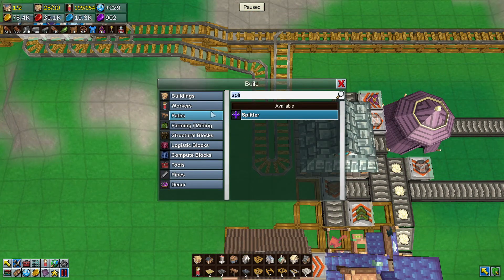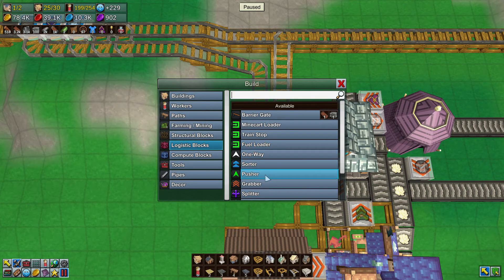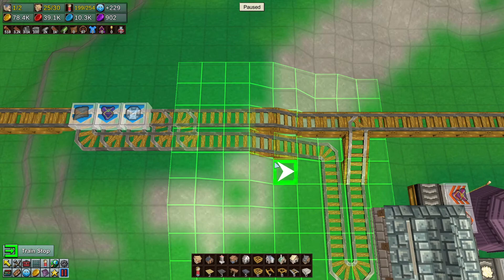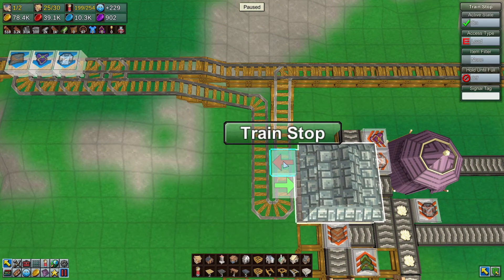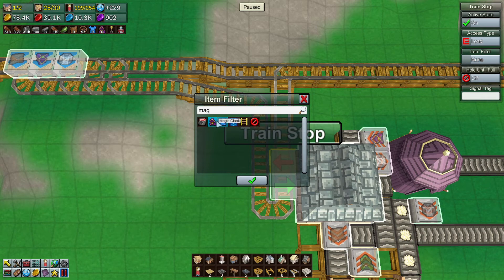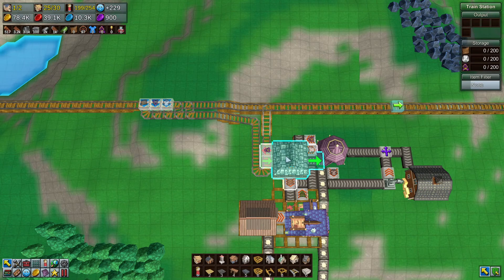Now, let's talk about loading and unloading. I need a train stop. I need to load everything and unload only one thing - the magic capes or cloaks or whatever. And that should do it. Other items should just pop on their merry. So I'm waiting for mana crystals and leather.